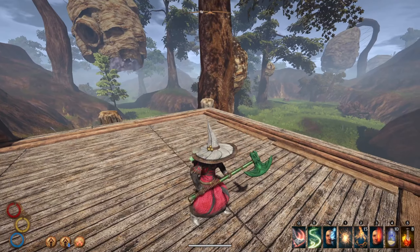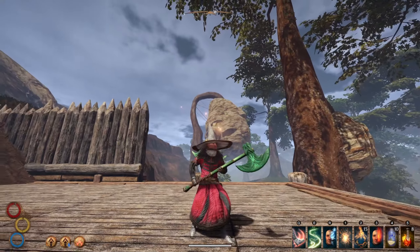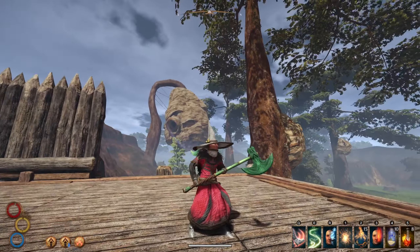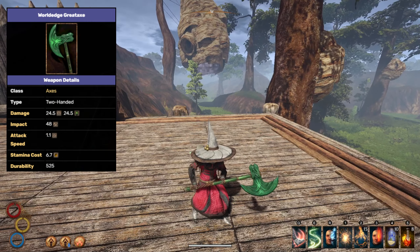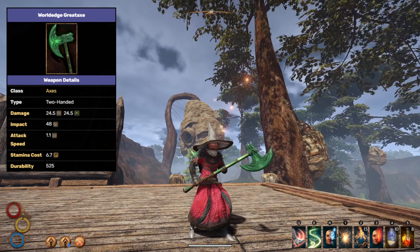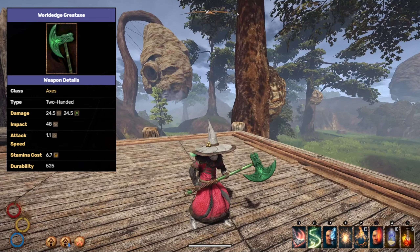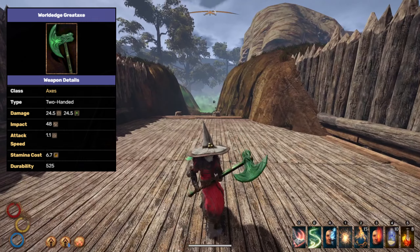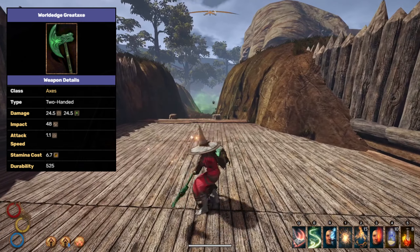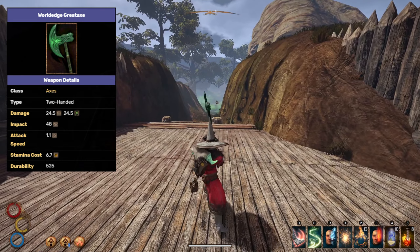Welcome back to the Sheen Shots channel everyone, and welcome back to yet another weapon guide. This is the World Edge Great Axe — another one of the super strong weapons that I would consider to be pretty OP. It deals really high impact, massive decay damage, and has an incredible attack speed. This weapon is definitely one of the contenders for best great axe.